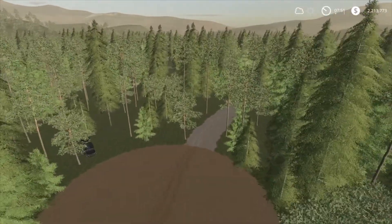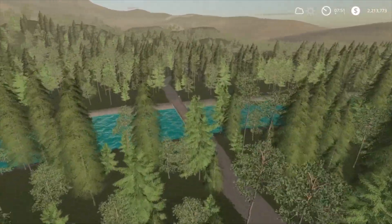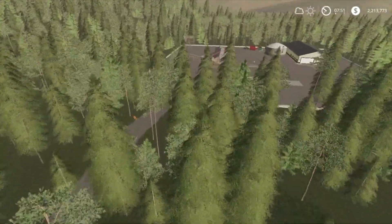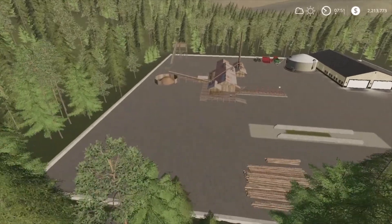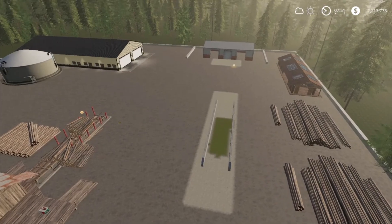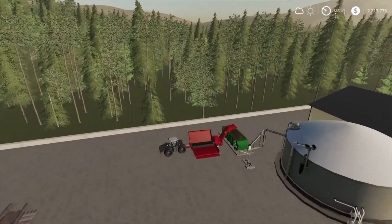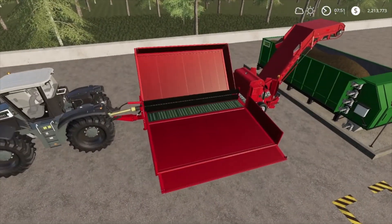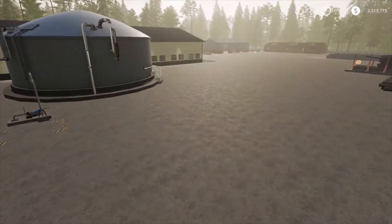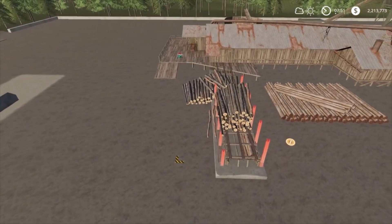We'll go over here to the sawmill — let me take you over and show you what I've got. I put a biogas plant down, and I put down a silage bunker because I was mowing the grass to get some silage. I want to dump the silage in here — I've never used this setup before. You bring the trailer here, dump it in, and take it over. I've got a whole pile of logs there — that's about two trailer loads.